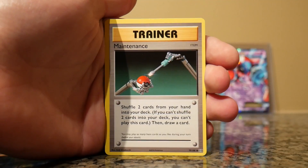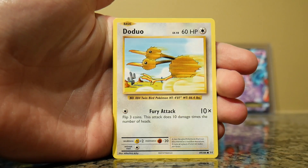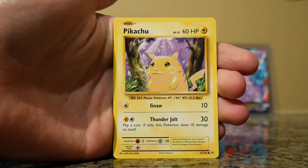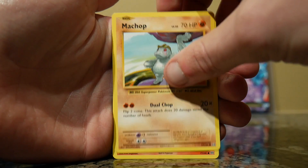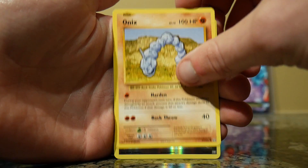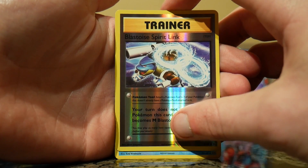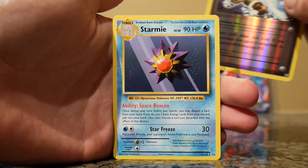Polyworld, Maintenance, Haunter, Doduo, Pikachu, Machop, Growlithe, Onyx, Reverse Holo Blastoise Spirit Link, and a Starmie.